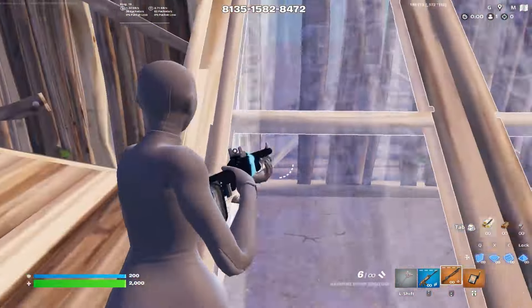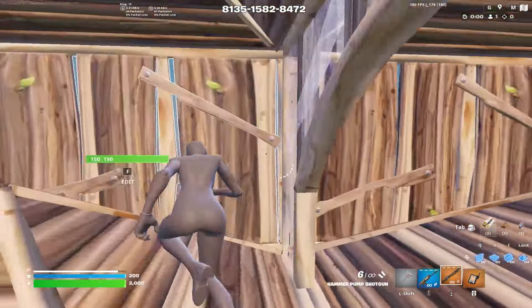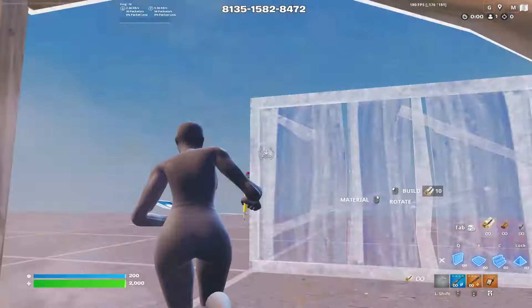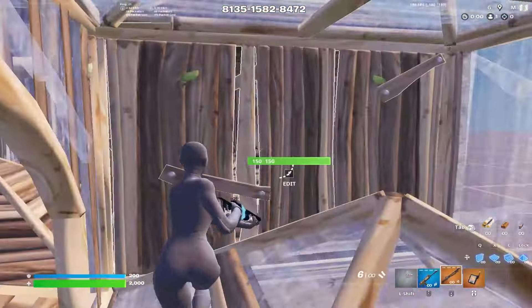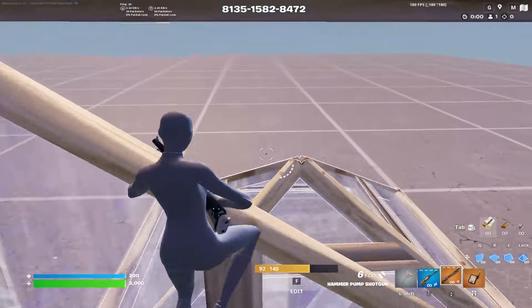So even if your opponent is pressuring you and they even take a wall, you can edit out the cone and now you've got a right-hand peek. You can go for an attack on your opponent, or drop back into more boxes. The idea is that even if your opponent continues to pressure you, you can just continue making space and have more and more boxes to fight from to get angles onto your opponent.